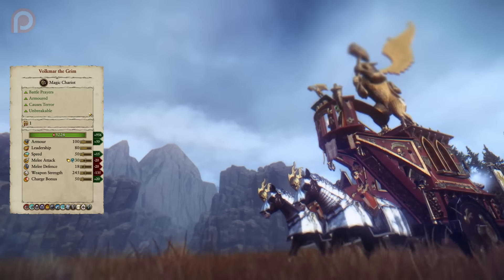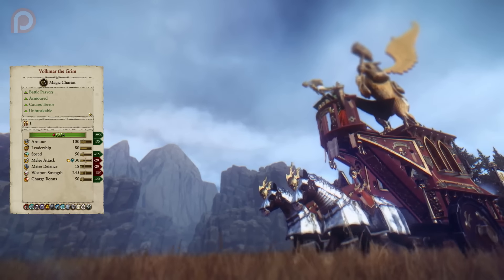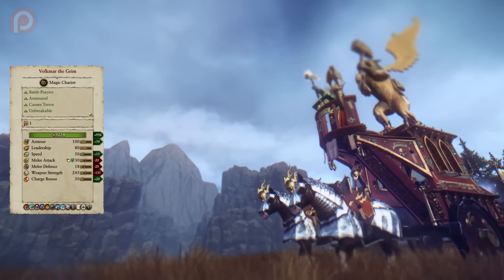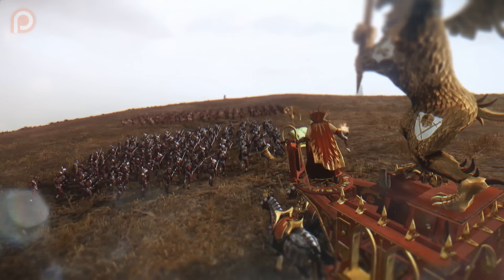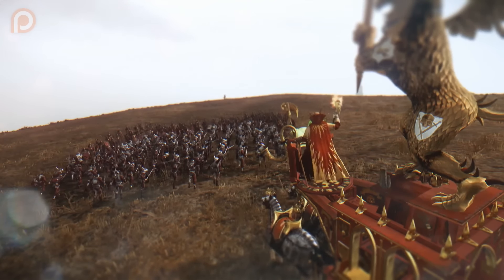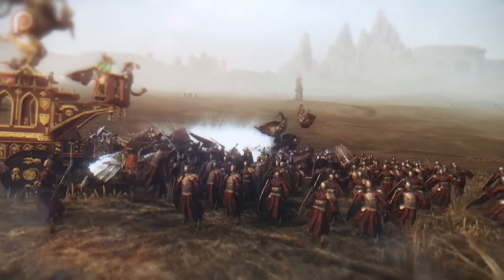With Volkmar the Grim, you're likely to take the War Altar of Sigmar. This greatly increases Volkmar's HP and armor, with decent increases to his charge bonus and speed, but it sacrifices his combat abilities significantly by reducing his melee attack, melee defense, and weapon strength particularly harshly. To replace these reductions, he is now able to cause fear and terror, is unbreakable, and can also cast Banishment. His mass is extremely increased, leading to some devastating charges that can severely disrupt enemy lines, but resulting in reduced effectiveness in prolonged combat, making him more of a support unit.